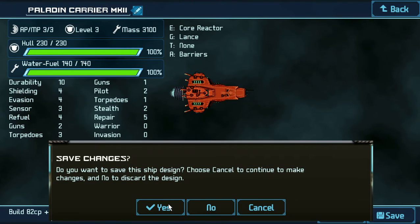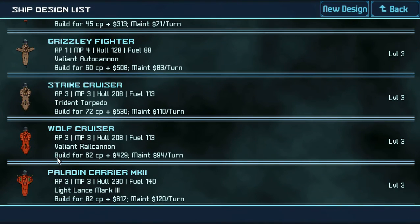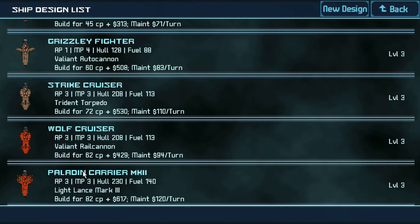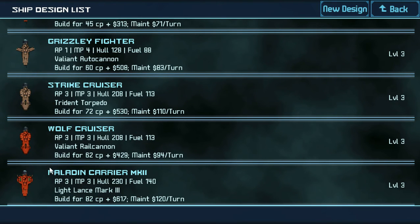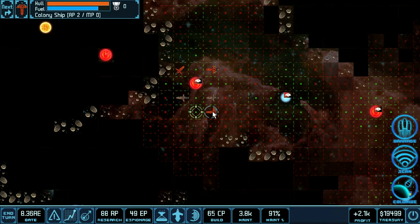I just said to save it, yes. Paladin Carrier Mark 2 — I don't know if I really want to delete the old one because I did mess something up. This does have a better gun, though. Strike fighters can survive off of those, but so can Grizzly Fighters. So I might just make a carrier and have my fighters survive off of that. It would add a bit of tank ability to it.